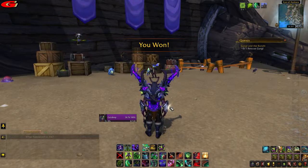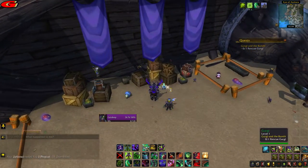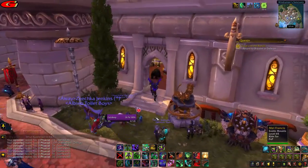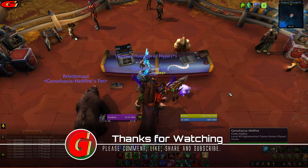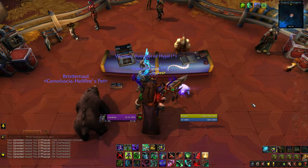Once completed, head over to Gurgle behind the NPC to rescue him. Then make your way back to Berini in Dalaran and hand in the quest — and congratulations, you have now obtained Gurgle the Murloc Pet! Thanks for watching, please comment, like and subscribe, and I'll see you next time.